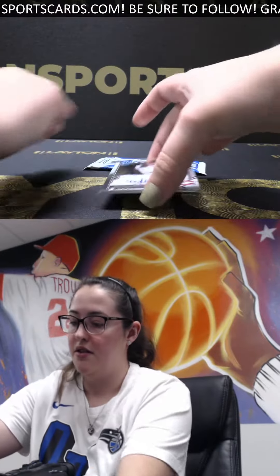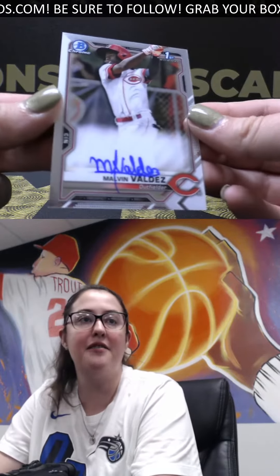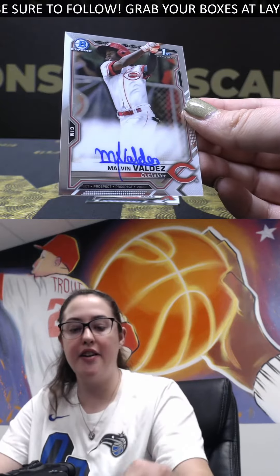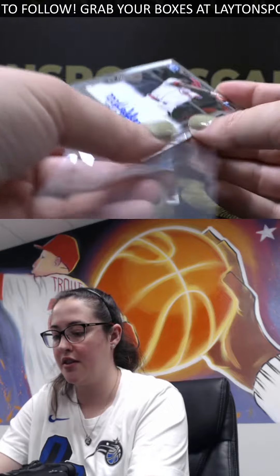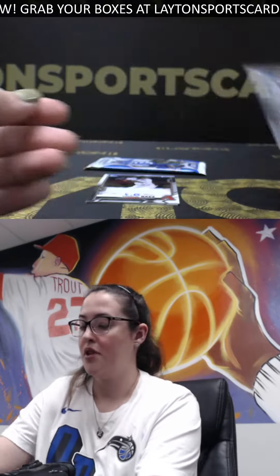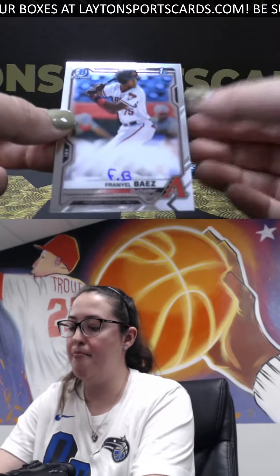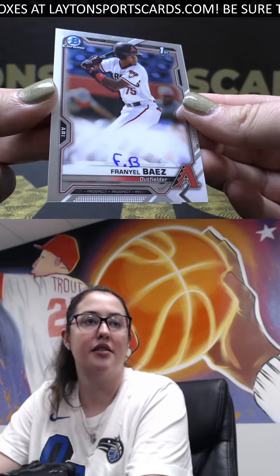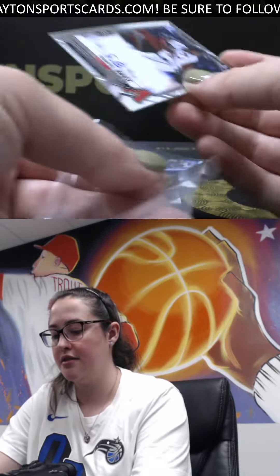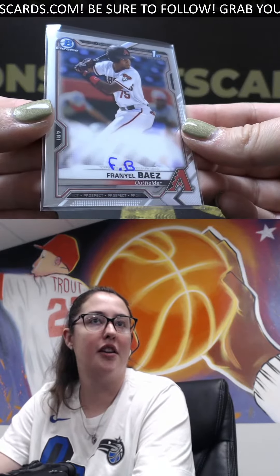First up, outfielder for the Reds — a Malvin Valdez auto. Up next, outfielder for the D-backs, we have a Franiel Bias — Franiel Bias auto.